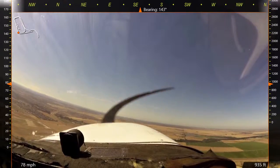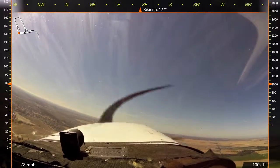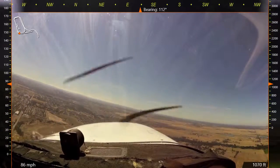Lincoln traffic, 410, 8 o'clock, left downwind. Lincoln traffic, 410, 8 o'clock, left — turning 8 o'clock left crosswind, runway 15, to the east, not to the right.